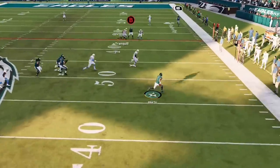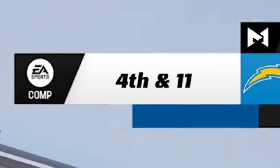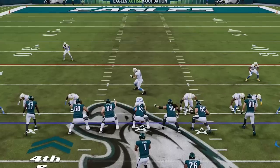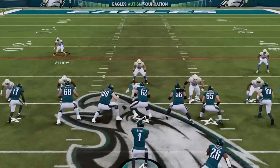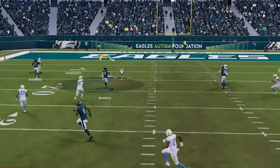He gets me to a third and ten and I find nothing open, now facing a fourth and eleven with the game on the line. I switch to something he hasn't seen — the PA Shot Seams from the Gun Tight Offset TE. I see the safety moving toward where I want to go, so I know he'll take away the corner route. If he bails with the safety, the streak becomes the play — and sure enough he does, leaving the streak wide open for a huge first down.